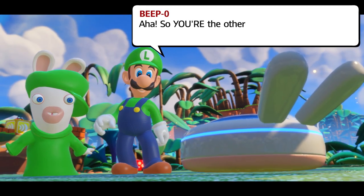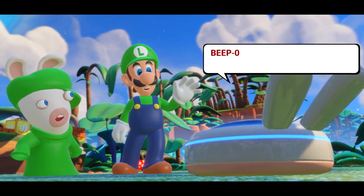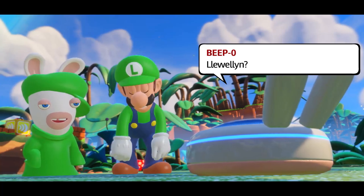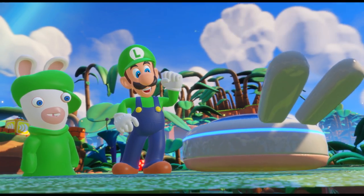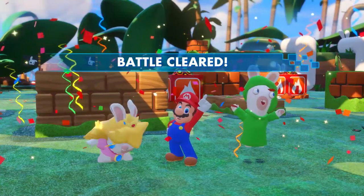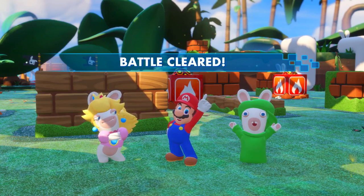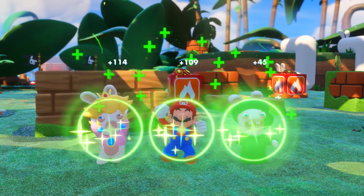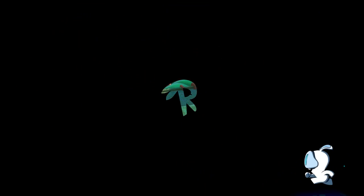The best buds are together. Beepo says, 'Aha, so you're the other half of the fable duo, Mario and... Louis? Lyle? Lulan? Well, all the same. Welcome!' Battle cleared - Luigi, the poor guy. And it looks like we heal up after every battle, so healed up we are. And it's time for that other cameo I mentioned.